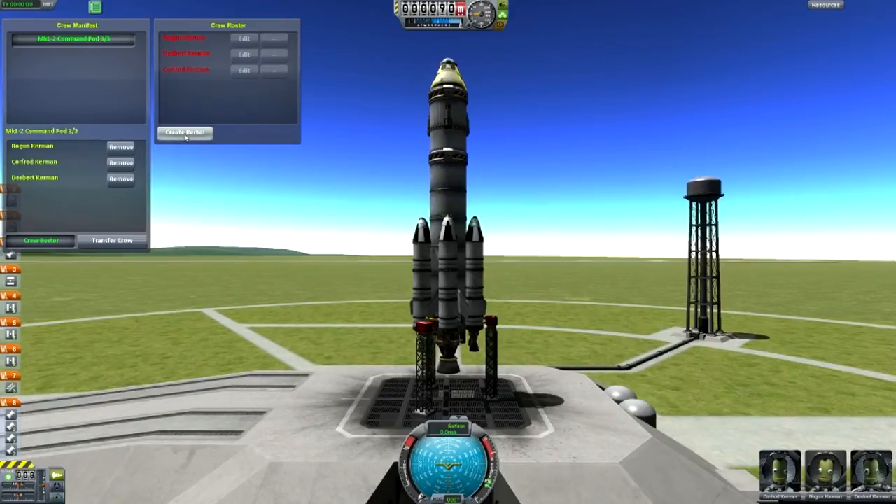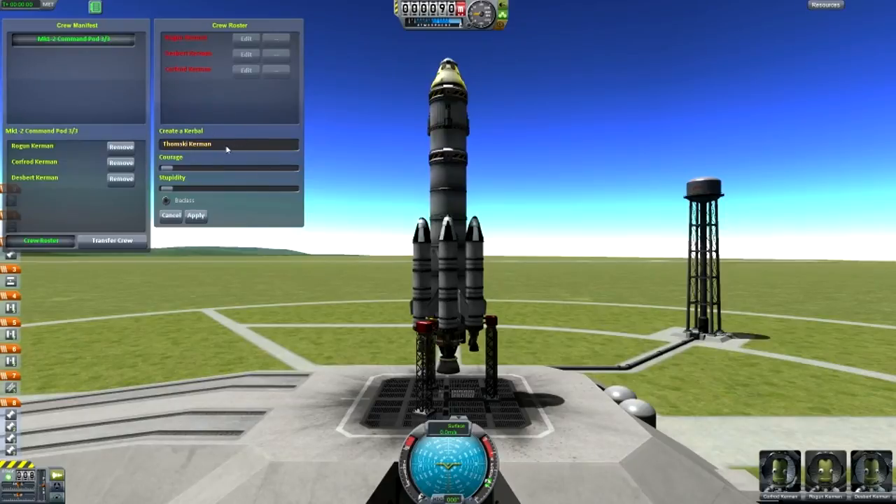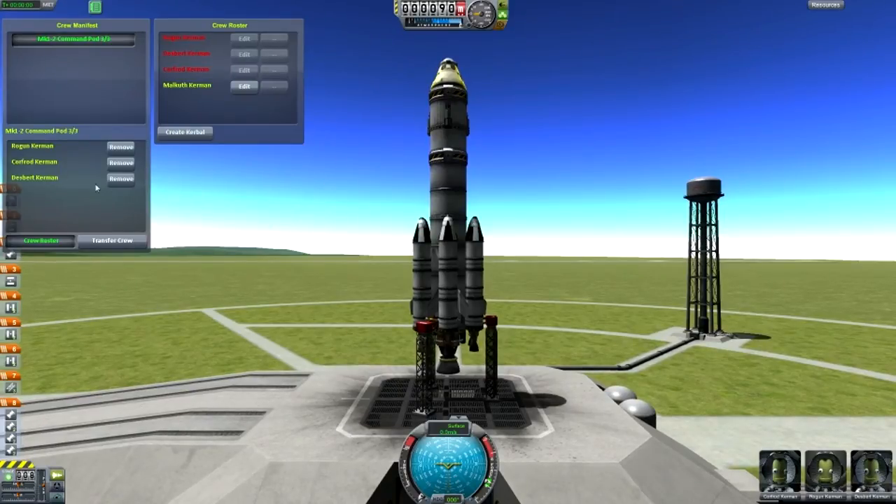Another cool feature is that you can actually create a Kerbal in this newest version of Crew Manifest. You can name him whatever you want — I'll name my guy Malkuth Kerman. You can set his courage, which means how brave he is. I'll make him badass and hit Apply. Then we remove the other guy and add Malkuth — and there I am!